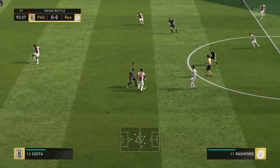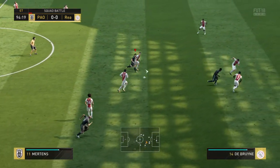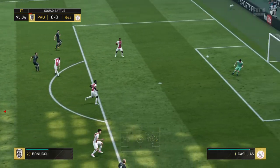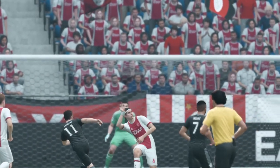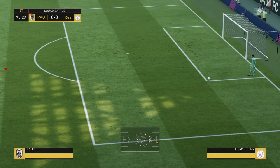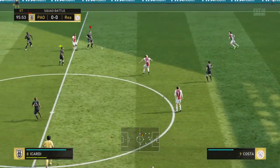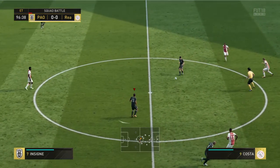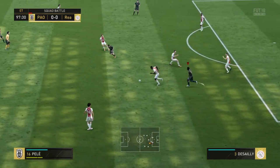Here's Douglas Costa. Insigne. Mertens — he's got it back again from his teammate. Coming on strong and looking to play their way through now. Little piece of interplay between the two. Good defending.